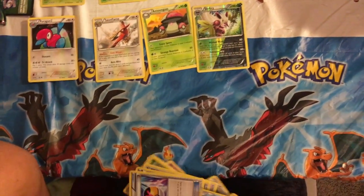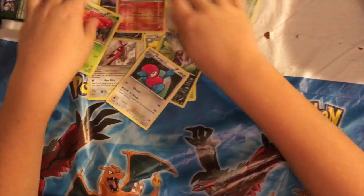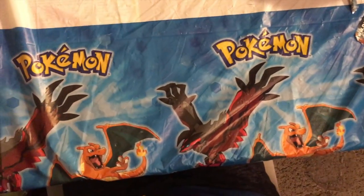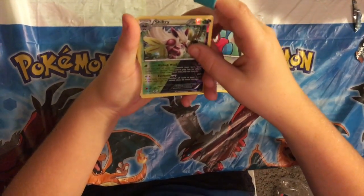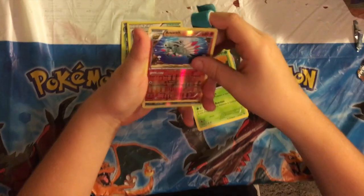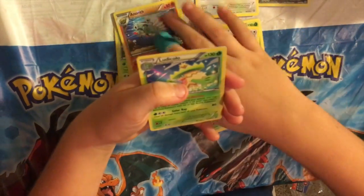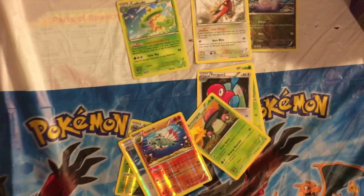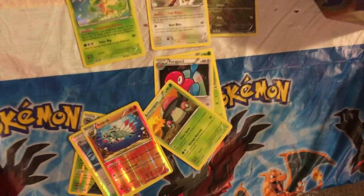I'm not going to show you all the commons and uncommons because that's going to be boring — I'm just going to show you the good cards. Out of this Magearna EX tin, which was really awesome, we pulled a Vileplume Rare, a Porygon 2, a Shiftry Reverse Holo, a Rough Seas Reverse Holo, an Amoonguss, an Amoonguss Reverse Holo, a Sliggoo Reverse Holo, a Talonflame Rare, and a Ludicolo Rare Holo. If you guys liked this, go down and subscribe, like, and comment, and we'll see you next week for another Pokemon TCG opening. Bye guys!